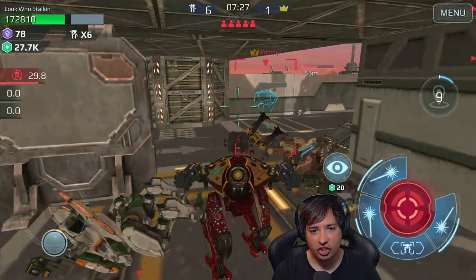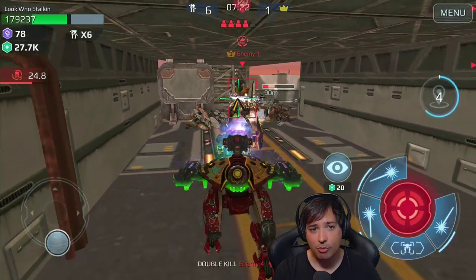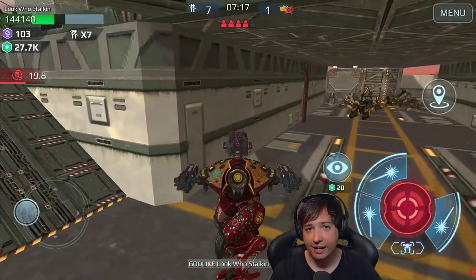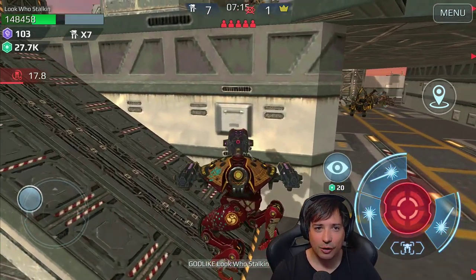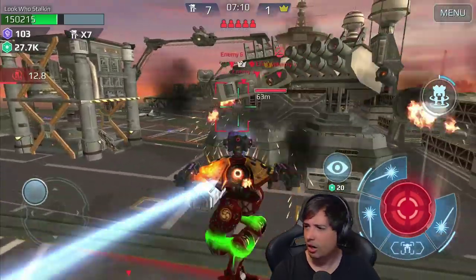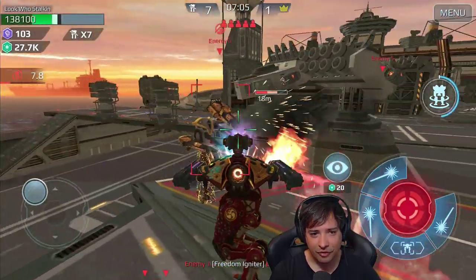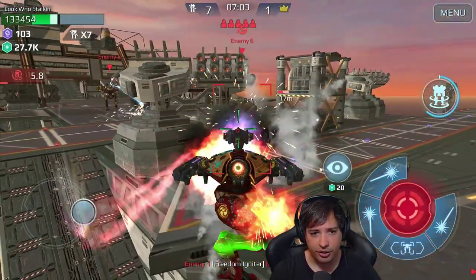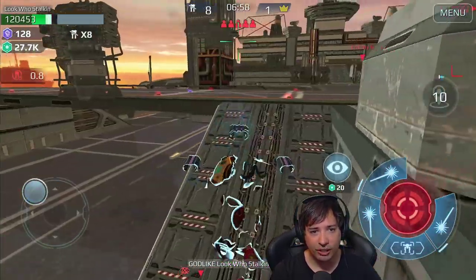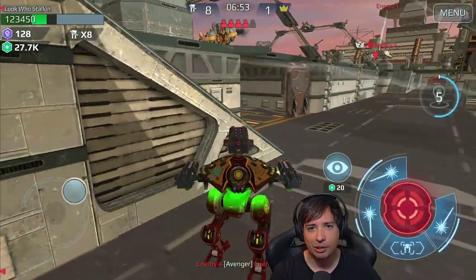I'm activating the shield and the phase shift and now I teleported back - not necessarily the smartest move to teleport next to a Hellburner, but I was counting on the fact that he had no idea where I went. It worked - I went up there, teleported back behind him and he had no idea where I went. He was completely confused. This guy actually has one Noricum on it - not a serious build it seems. Godlike! Boom boom, teleporting back to where I was before.